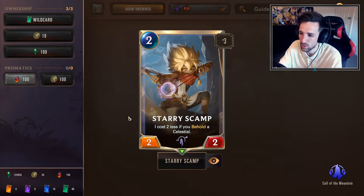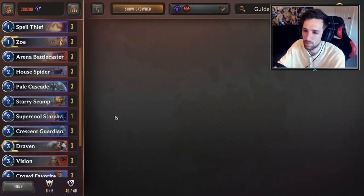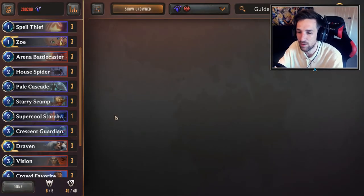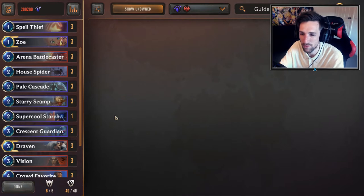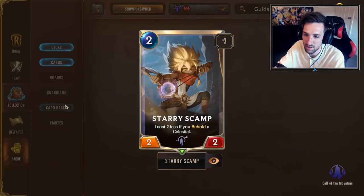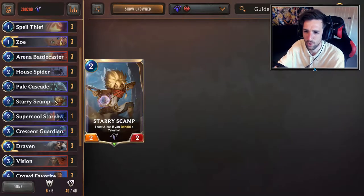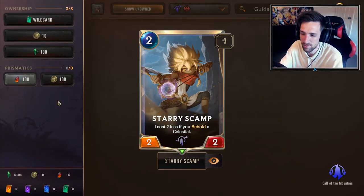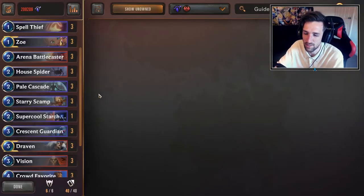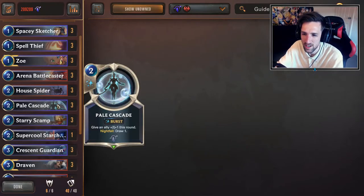Stary Scamp is a card that will cost two less if you behold a Celestial, essentially making it free to play, and this is what brings the deck together. Stary Scamp allows you to build board states in the early game that never could have been seen before — it activates a lot of crazy combos and it's a very fantastic card, especially in this list. This is probably the best list for Stary Scamp at the moment. It has seen some experimental cuts from other Zoe Invoke decks as it's kind of low value in some matchups. Pale Cascade is a very fantastic card and if you're in Targon you're probably playing it.